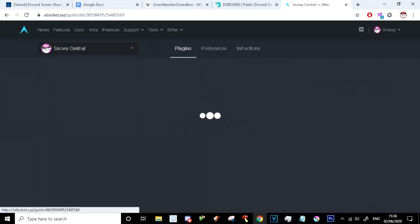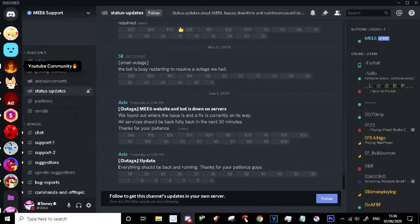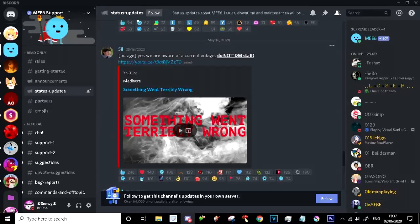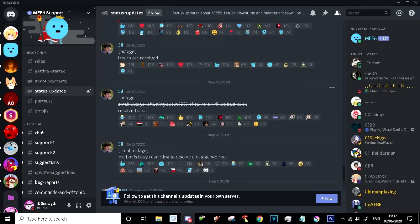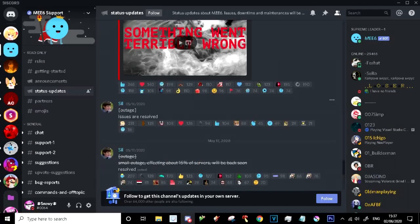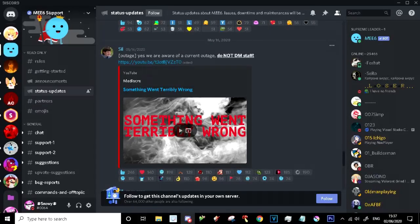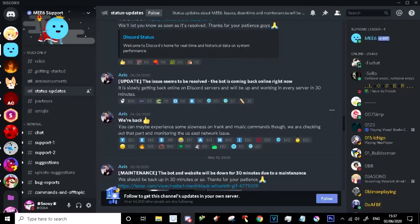Infractions — this bot is just more fun to use. And MEE6 has a lot of problems as well itself. As you can see on the MEE6 server, this bot goes down more often than other bots. It's so crazy. Look at this: outage, small outage. Atlas doesn't do this. But MEE6 has done it three times — three outages in one day. Are you joking? This is why MEE6 sucks.